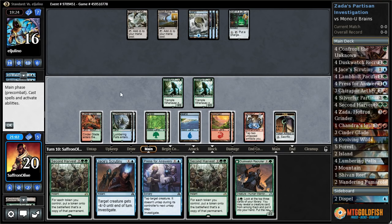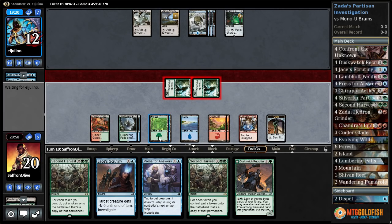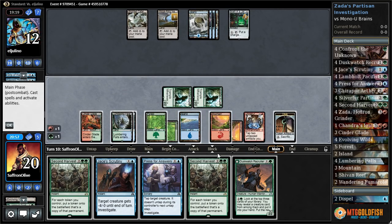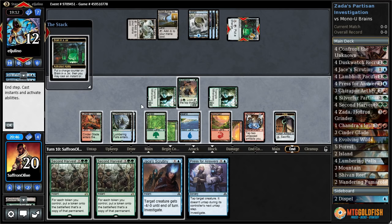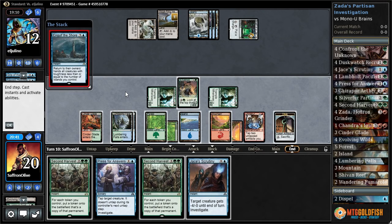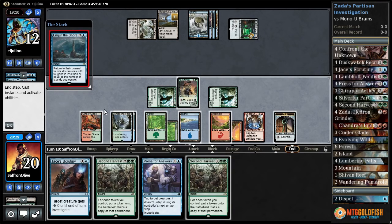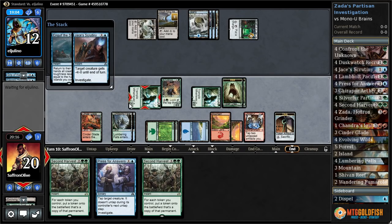Let's attack with both Silver Furs. Play Dusk Watch Recruiter and just pass the turn for now. Another Engulf the Shore — oh my god, again. Do we want to double things up? We can Jace's Scrutiny and they're almost out of Engulf the Shores, but they're probably pretty close to just winning. Let's Jace's Scrutiny — we get a couple wolves, we investigate.